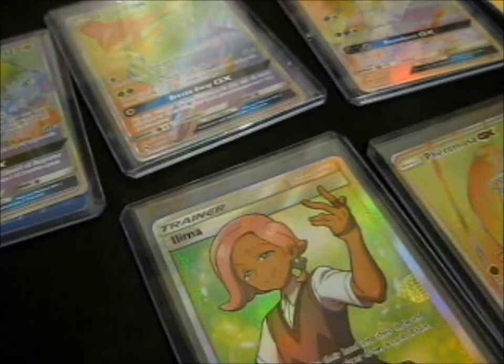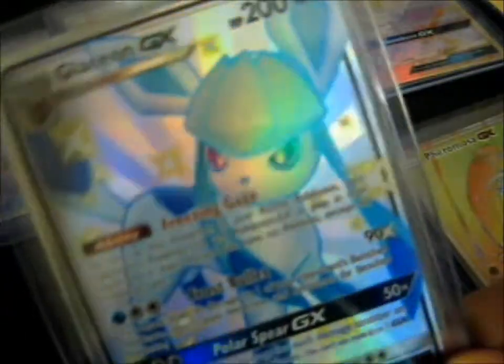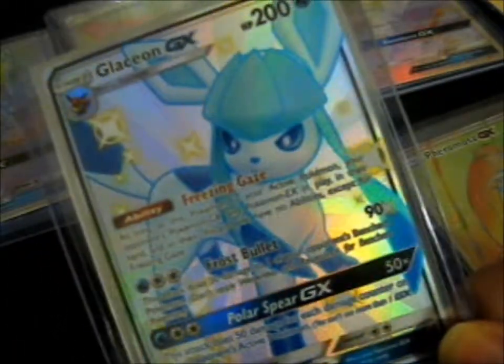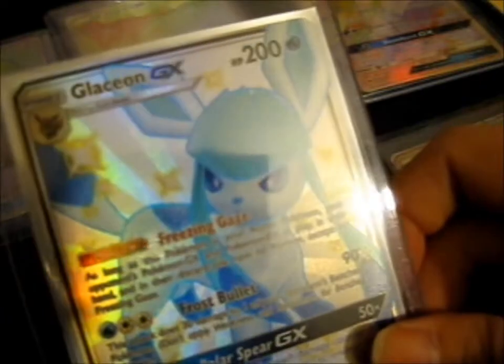Triangles on the back of the Tapu Koko. And lastly, this lovely Glaceon GX full art — which I'm using as the freebie, which is also awesome. Thank you very much, it's very pretty. I probably don't have this one, so that's all good.